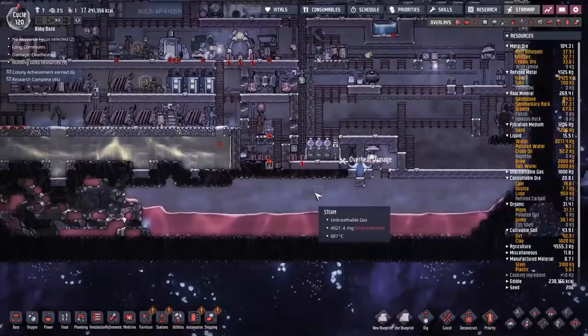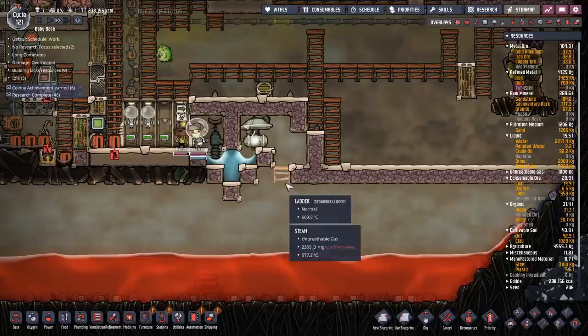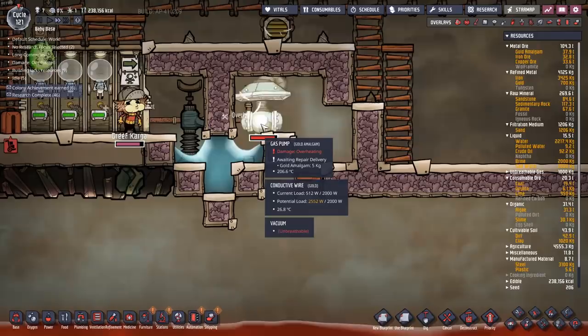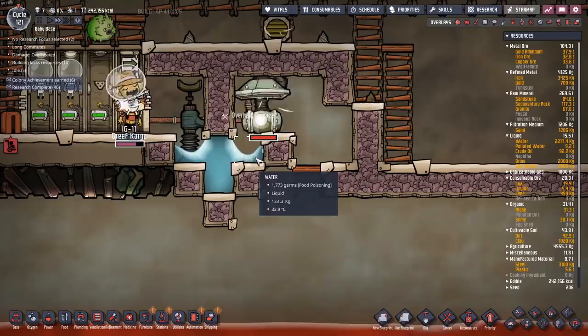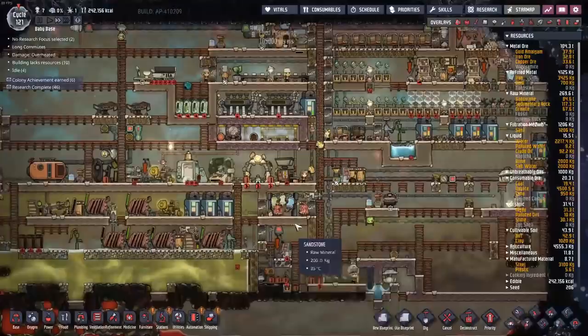Over here we're putting in some more bristle blossoms. Down here we're still waiting for the last of the steam to go out — it's going to take a little bit of time, it's an annoyance. I tried to enlarge this a little so we could scoop out steam faster. You can just sit here and watch them come in and out as they drop off tiny bits of gold amalgam, and then they repair it. It's a waste of labor, but eventually we'll be able to go back in there. For the time being that is far too toasty.